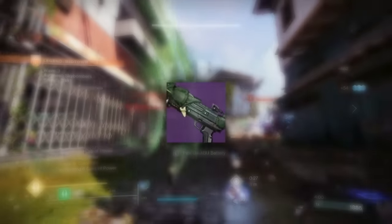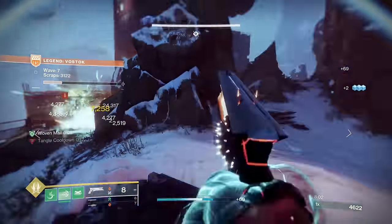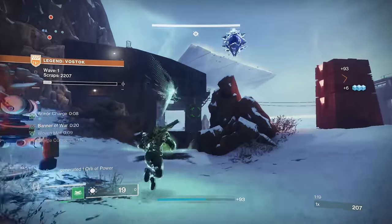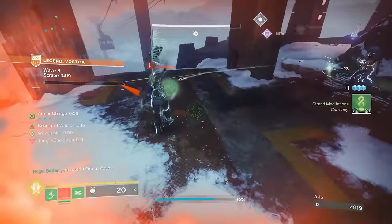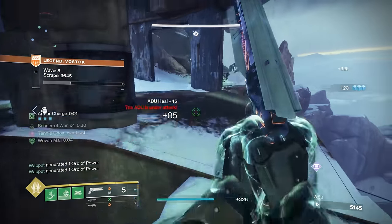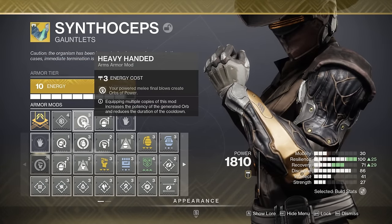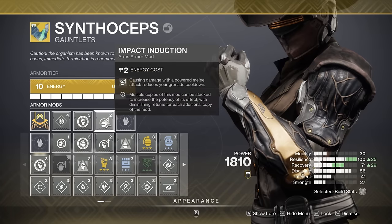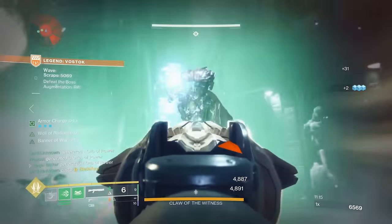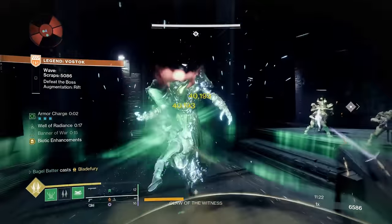Weapon choice is simple: have a 1-2-punch shotgun to enhance melee damage, and then supplement with any exotic of your choosing — an exotic primary like Sunshot or an exotic heavy like Gjallarhorn, useful for explosive enemies or elevated bosses like a Shrieker. The typical 1-2-punch damage setup works incredibly well otherwise. This build is more dependent on armor mods for success: Heavy Handed generates orbs of power on melee final blows for instant Woven Mail, and ability regen mods like Impact Induction, Absolution, Outreach, and others keep your abilities rolling to devastate champions and bosses. The full DIM link is in the description below.